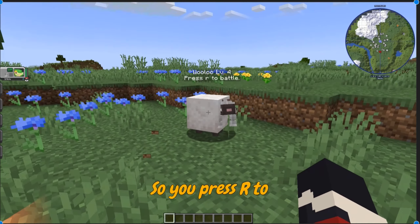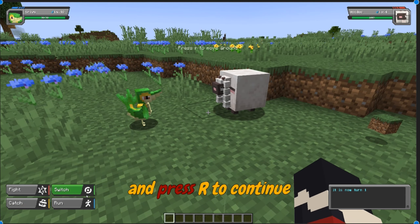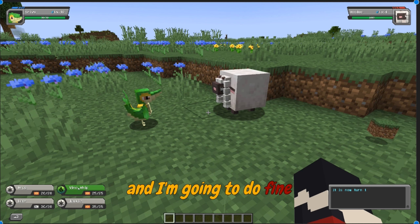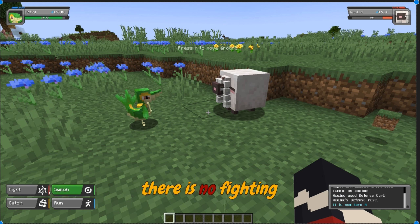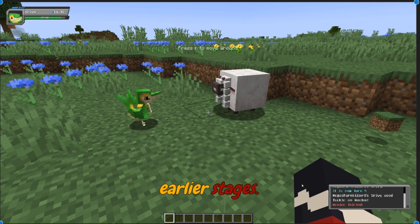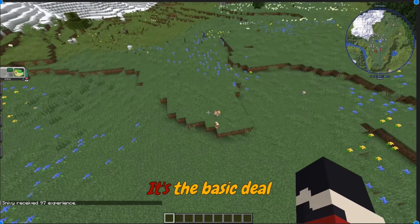Let's try to battle. You press R to battle anything, and now I can move around, get a nice camera angle, and press R to continue the battle. Fight, switch, catch, run. I'm going to do Fight just to see. Now, there is something I have to admit — there are no fighting animations, which is sort of a down tier for me, but this is also in earlier stages. You kill something, it drops loot, you get your experience in the bottom right. It's the basic deal.